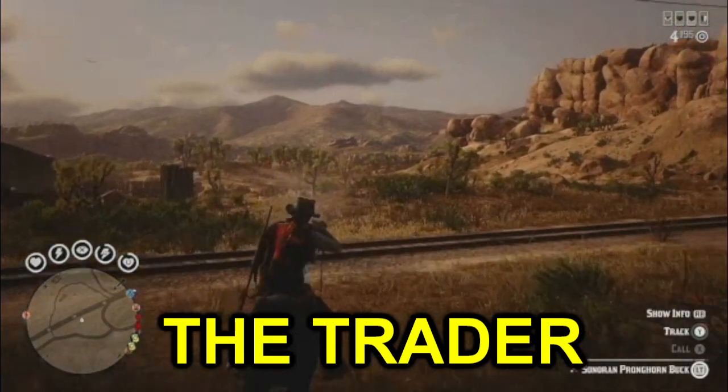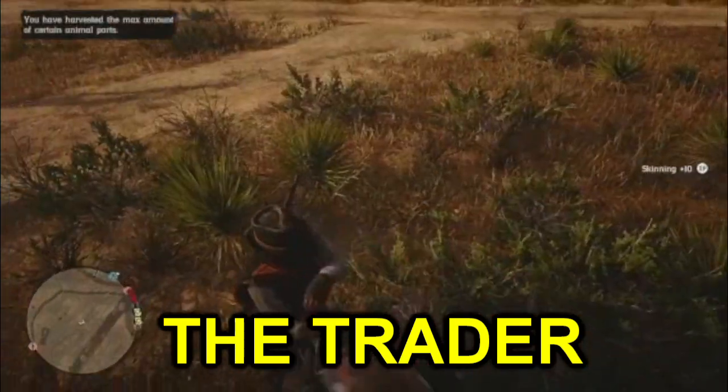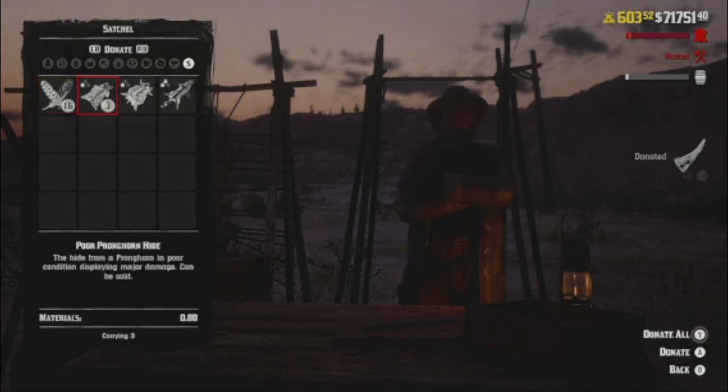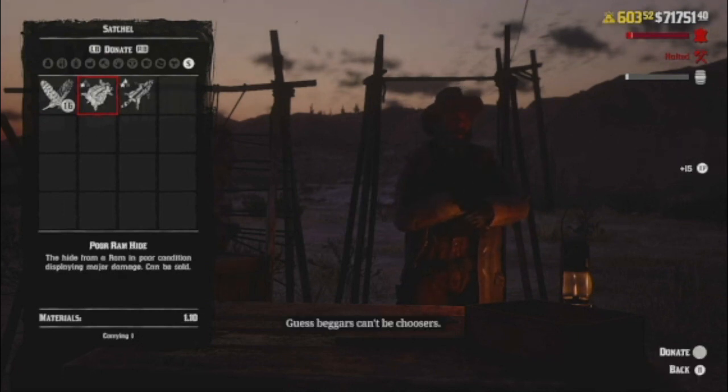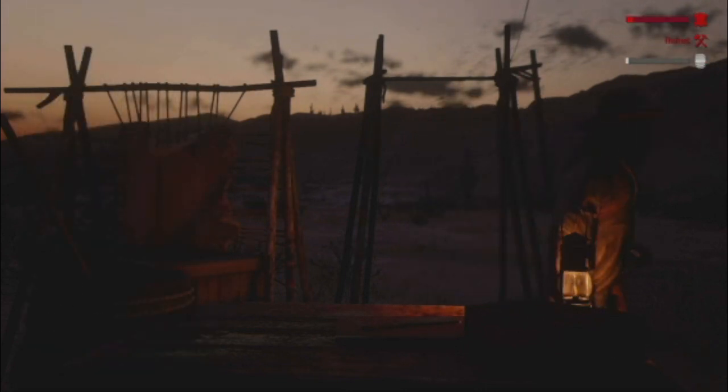Number four is the trader role. In this role, you hunt animals, skin them, or bring their carcasses or parts to Cripps at your camp's butcher table. Once Cripps breaks down the animal parts, you can start a sale mission using a small, medium, or large trader wagon. It's sort of like the collector role in the sense that you collect items — in this case animal pelts — and bring them to the vendor to make money.